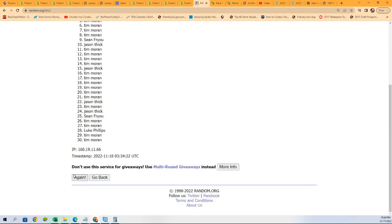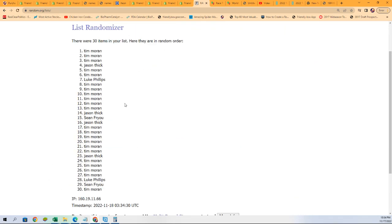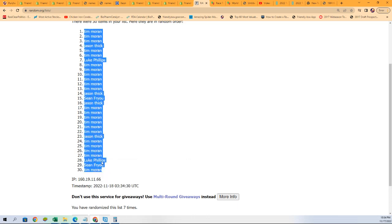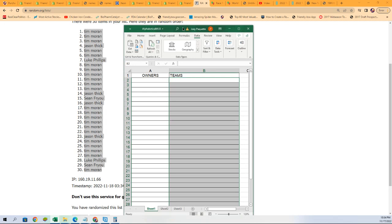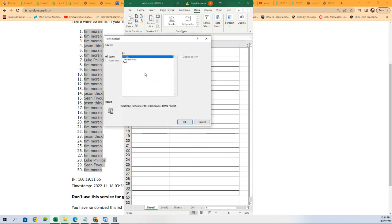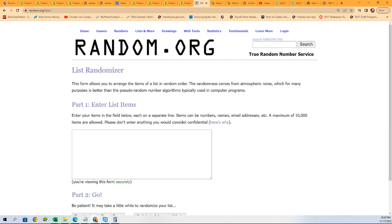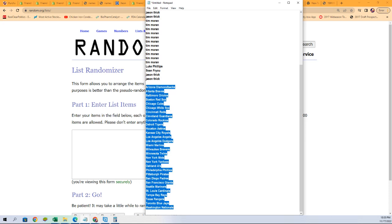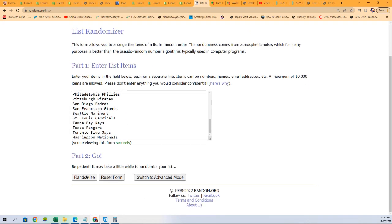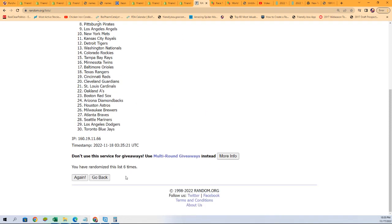There it is — seven times. All right, lucky number seven, first random is finished. Time for the big team random. Seven times. Lucky number seven.